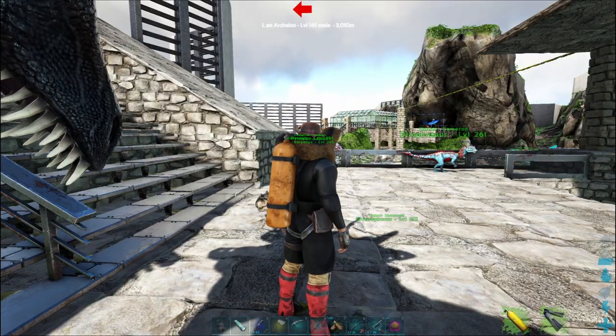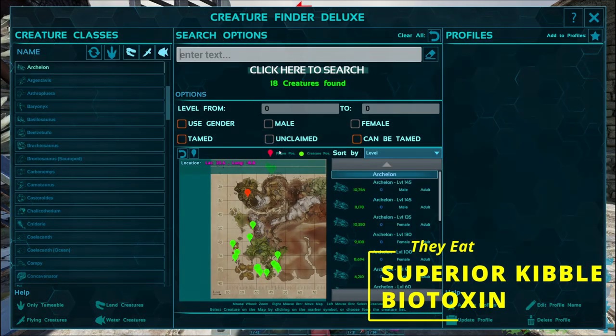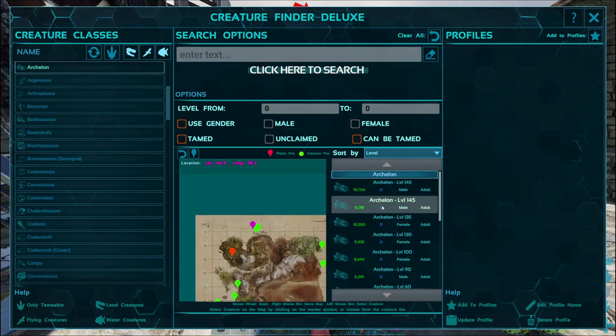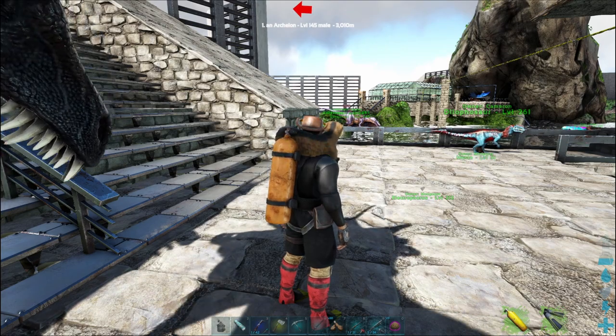So to start things off, we'll go after the turtle. As always, I'm using Creature Finder Deluxe in order to help me locate one. Here on Ragnarok, these guys typically like to hang out down here in the southwest corner of the island. So we're going to go ahead and target this one. I'll fly on down there on the wyvern and bring you back when we're ready to get started.